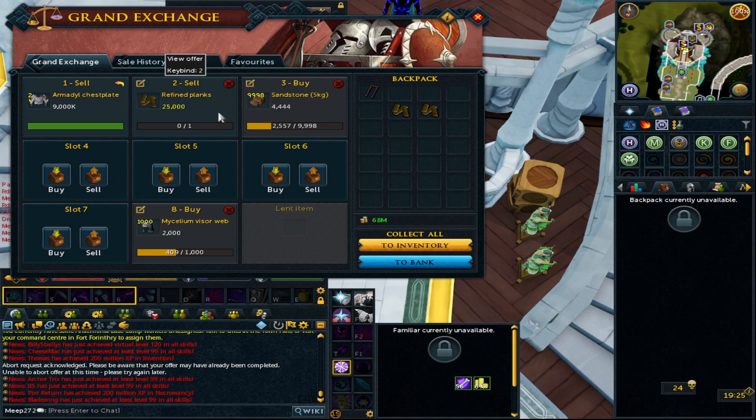During the bonus XP weekend, refined planks would sell for a price of 11k. However, you couldn't buy a refined plank for under 50k. I would try to sell my refined planks for 45k — they would only budge one at a time with people checking the margins. If I put them down towards the 11k mark they would all sell easily, whereas at 45k I had my offer in for about a week and sold about 15.